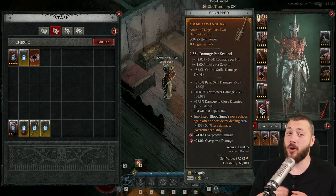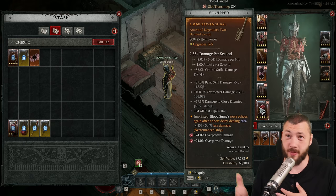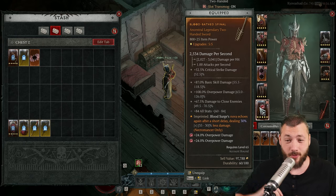820 is the normal item power limit you can't exceed, and you can imagine an item with 850 item power — especially a weapon or an offhand — it's going to scale your damage even more.